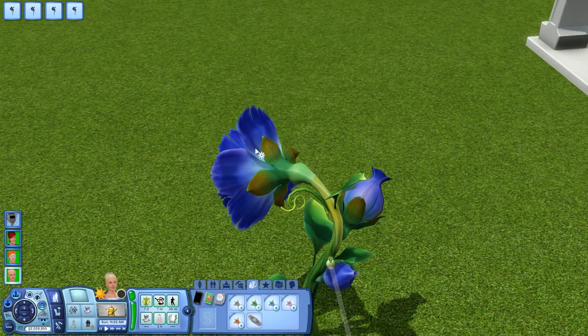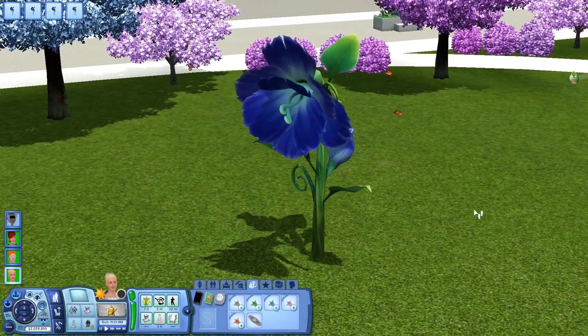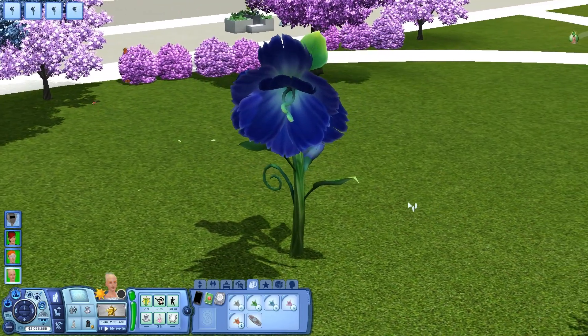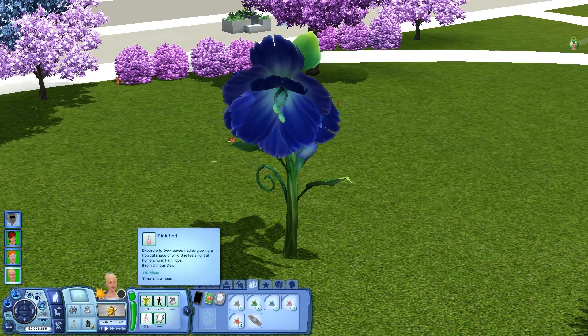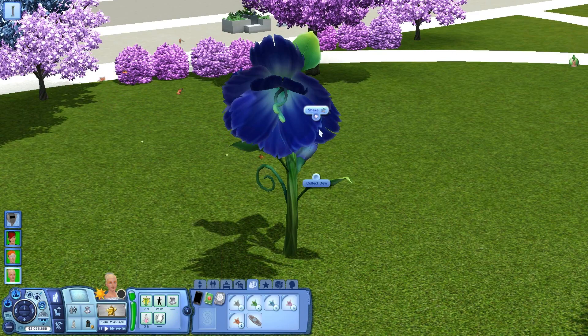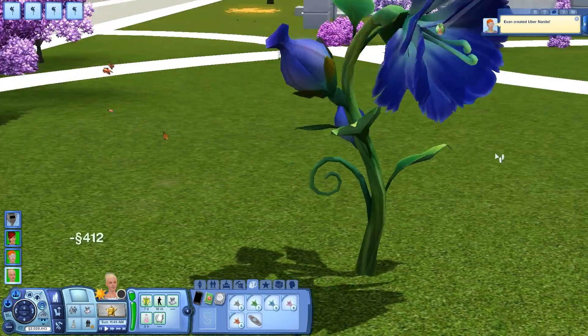Oh, you could collect dew! How many times can you do this? There's a ton of these around the Utopian future, so we're going to have a lot of fun with them. I want to collect all the different colors. She's pinkified! Exposure to dew leaves Hadley glowing a tropical shade of pink — she feels right at home among flamingos. Hadley, get over here and collect the dew.